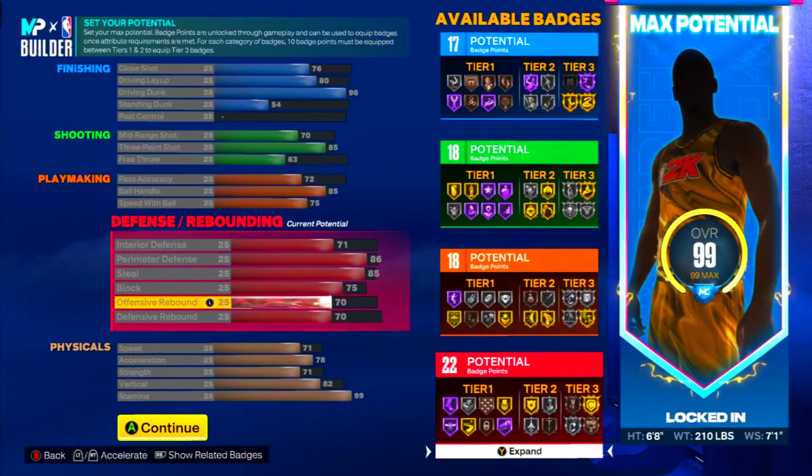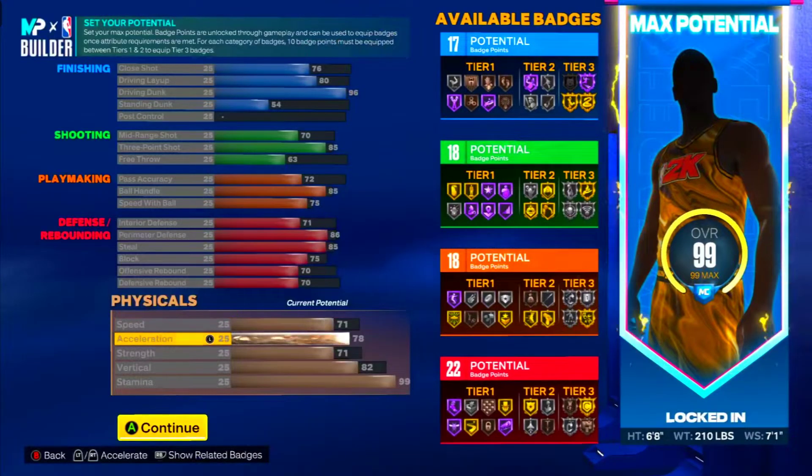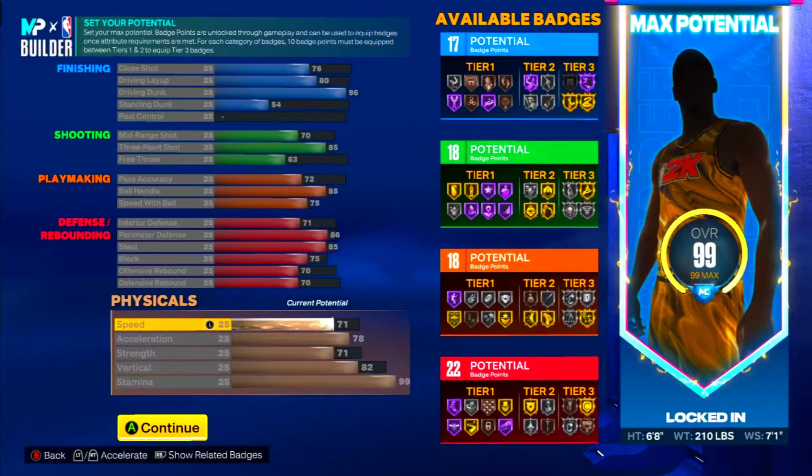70-70 on rebounding y'all — T-Mac was a decent rebounder, so with 70-70 you could get some boards. You might not get boards over the biggest centers and stuff like that, but you're going to get boards and you need boards. Now, 71 speed — don't question the speed.